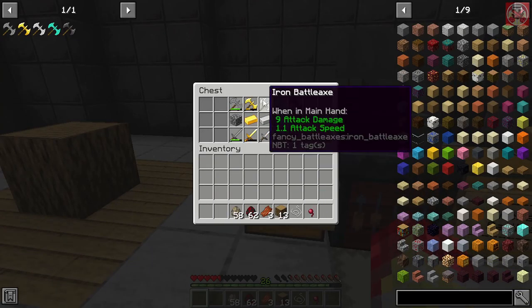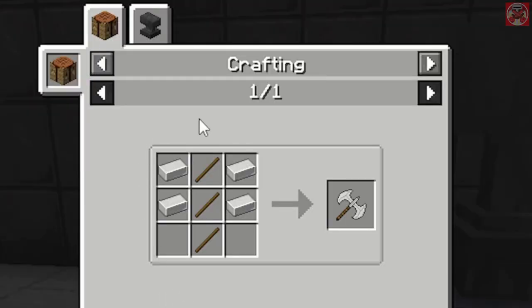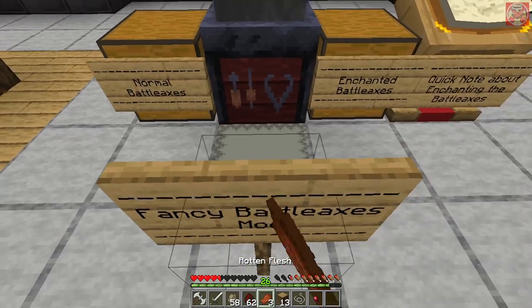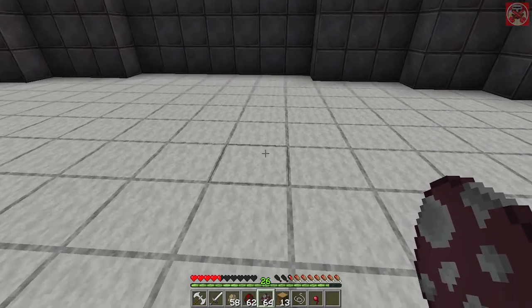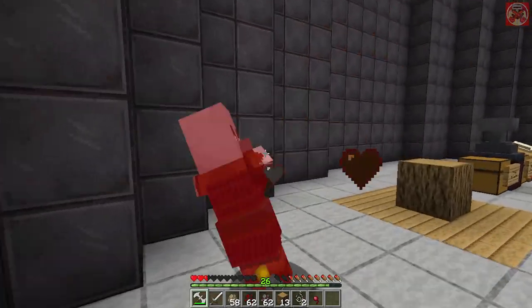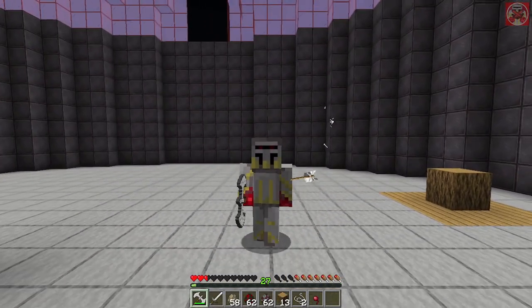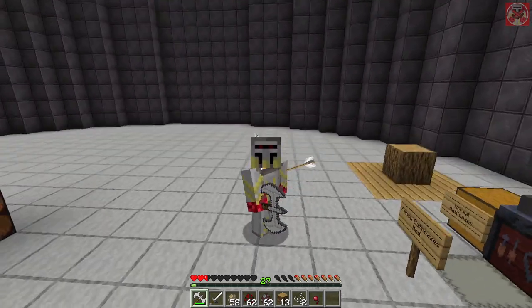Now let's move on to the iron battle axe. Same recipe as the golden — four iron ingots on the sides with three sticks in the middle. Let's bring some pillagers into the mix to up the ante. The iron battle axe gets the job done, especially when you land critical hits by jumping while attacking — you can really deal some serious damage.